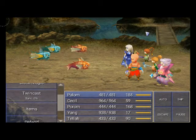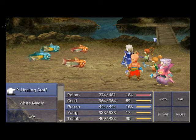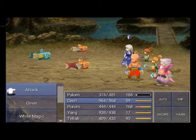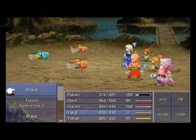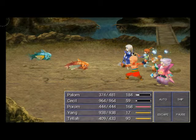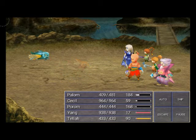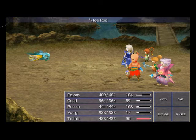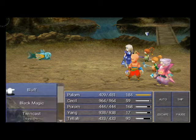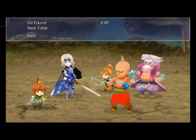We've got a new enemy here. The killer fish we fought before in the Underground Waterway — and the Splashes are new here. Any kind of thunder spell will do wonders on them. They're not that tough, and there you go.